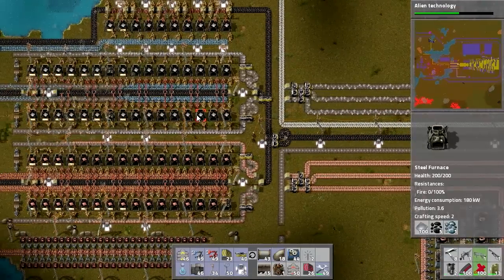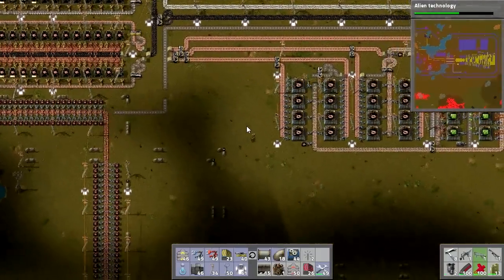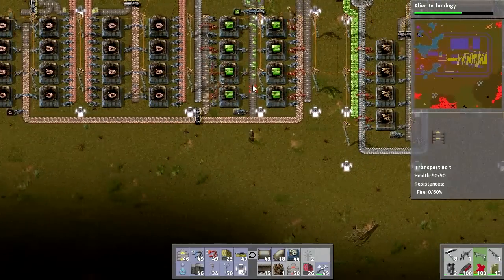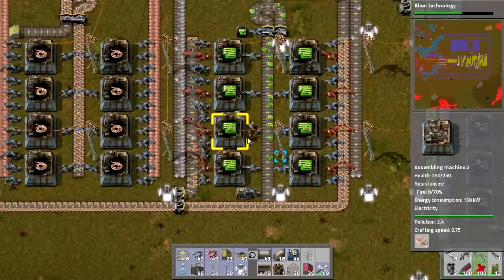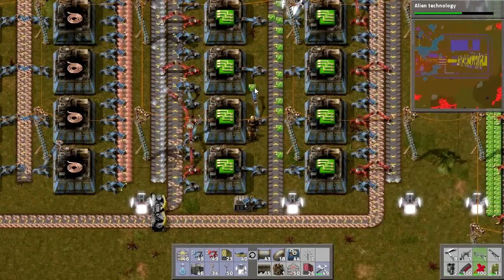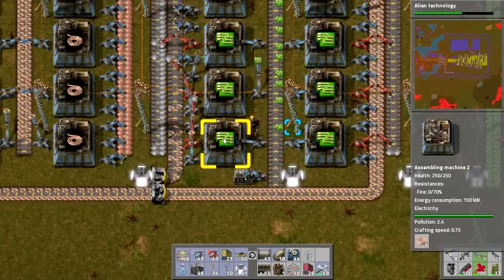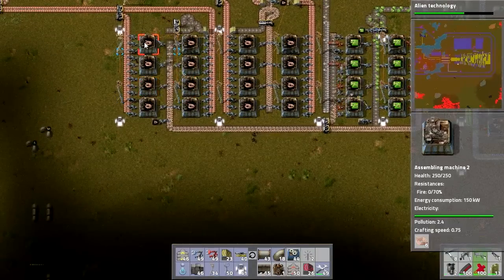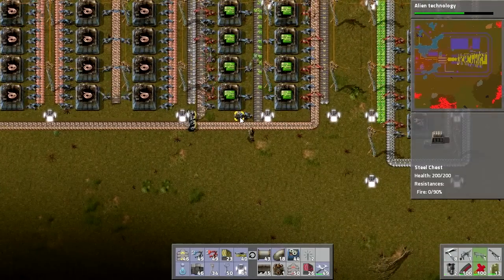This is one of the reasons why we need to get onto those faster belts. The other reason is that copper is also having trouble getting from this production line to the electronic circuits. With full iron, you can see easily that these four assembly machines have enough iron to produce electronic circuits, but they don't have enough copper — because these two machines down here are grabbing all the copper before the ones up here, despite the fact that these machines are producing more than enough copper wire. It's just not getting there fast enough, which is a problem.